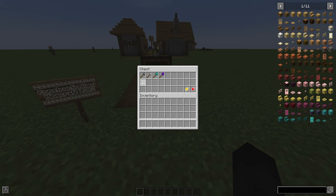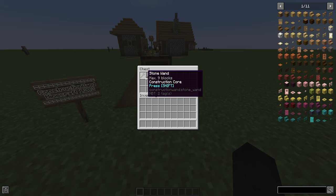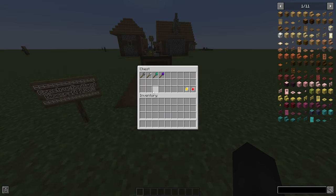The baseline of the mod is there are four different kinds of wands: the stone wand, the iron wand, the diamond wand, and the infinity wand. They're all crafted with two sticks and what you would expect — cobblestone, iron, diamond, and a nether star being the final one.